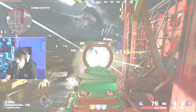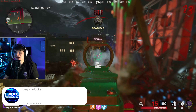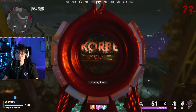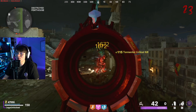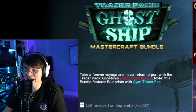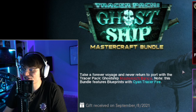Welcome back guys. With the Season 5 Reloaded update we got last night, we got a brand new Mastercraft bundle — and honestly this is kind of one of the biggest bundles they've teased for Season 5 Reloaded. That being the Tracer Pack Ghost Ship Mastercraft bundle: 'Take a forever voyage and never return to port.' This features blueprints with cyan tracer fire — that is awesome.